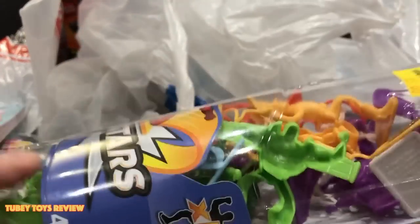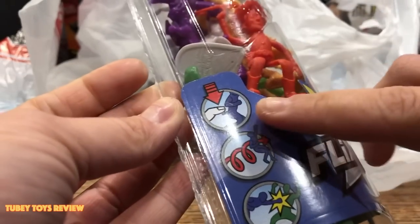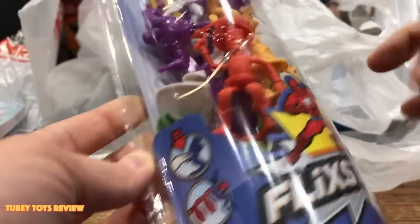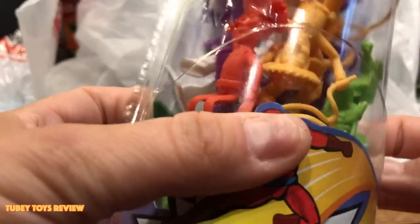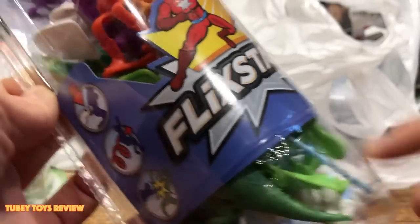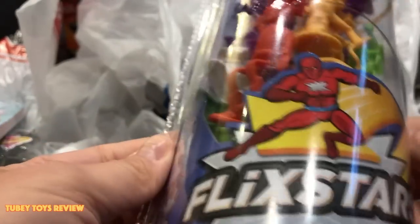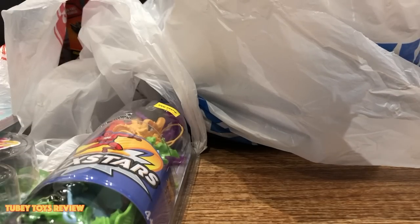These are pull-back Toy Story figures — they're called Flick Stars. You press them down and they're supposed to spiral and flick, and you could flick each other too. This is Toy Story 4 figures — I see Woody, Buzz Lightyear, Rex's tail, and there's a white Buzz Lightyear too. Mattel makes these, and this is five bucks. I think everything at Five Below is five bucks — well, not everything.